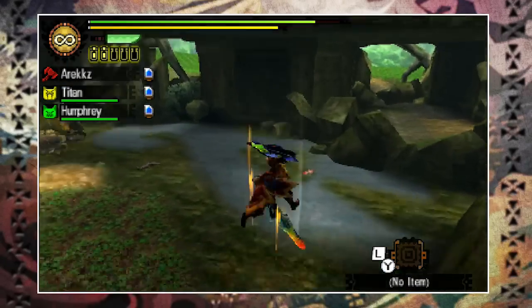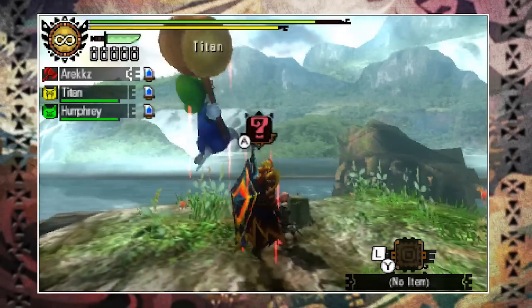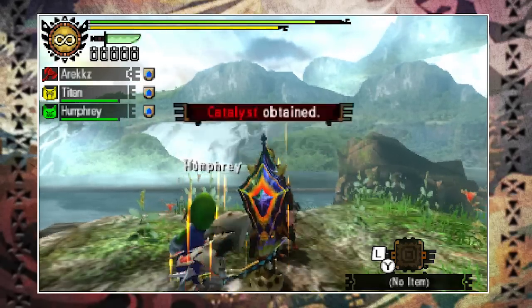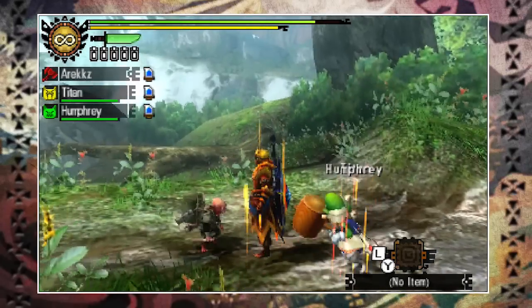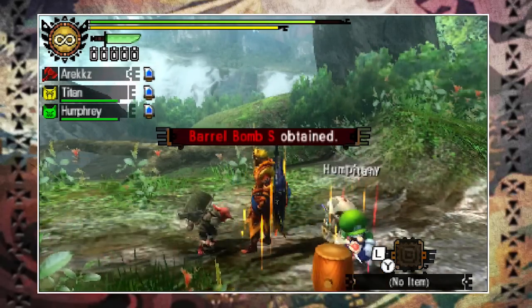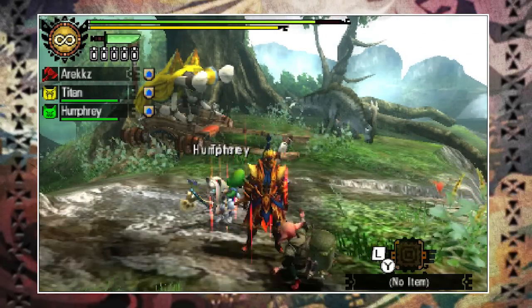Once you've had enough, progress through the areas until you reach the caravan. You can use this to end the quest, and it's always best to end through the caravan rather than the menu as you net yourself some additional caravan points for doing so. But just before you leave, speak to the old man over here — you'll find him in regular quests as well. Sometimes he trades items with you, sometimes he just gives you items; either way it's free stuff, so why not take it.